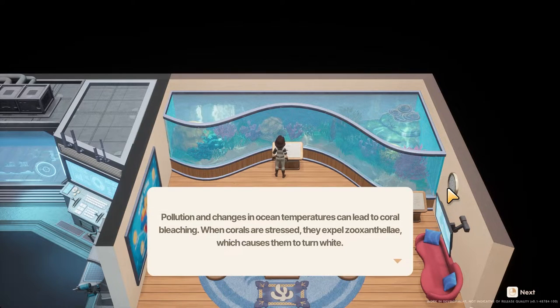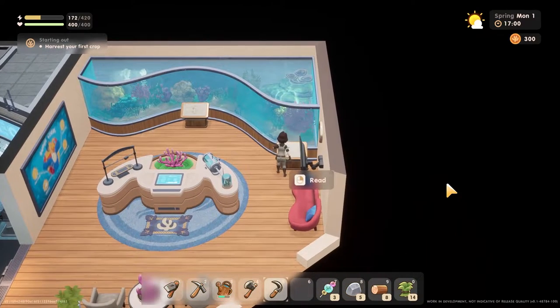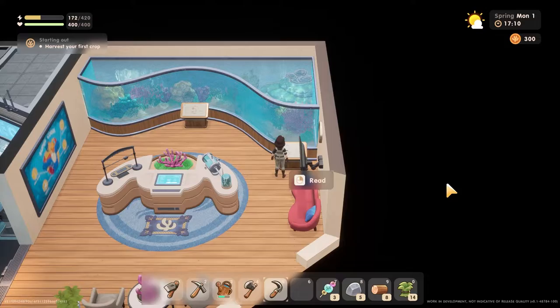Pollution and changes in ocean temperatures can lead to coral bleaching — when corals are stressed they expel zooxanthellae, which causes them to turn white. This is very educational — coral reefs support diverse marine life.